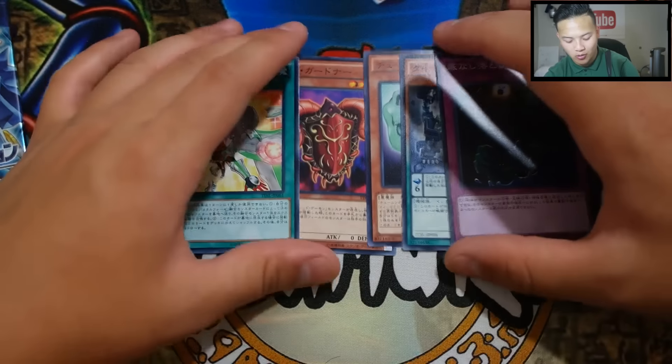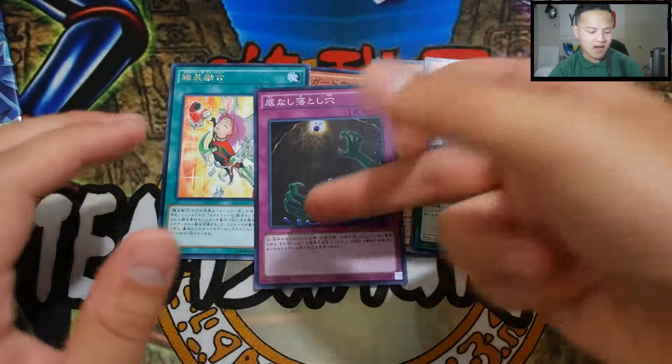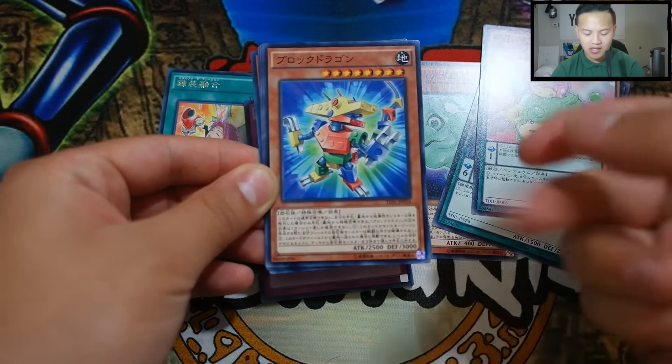We also got the Metal Forces Fusion — I love the artwork on this card, it looks absolutely amazing. So that's the Metal Forces Fusion, and we do have a super rare for our first pack. I'm pretty sure you get a super rare in every pack so I don't know why I'm so surprised. Let's move on to the next pack — can we pull something good? I want a holo right now!